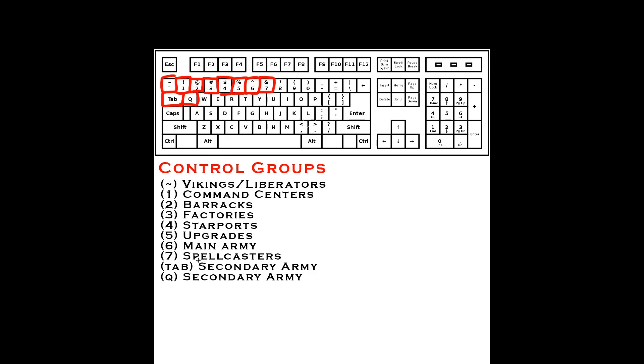Keys 6 and 7, tilde, tab, and Q are my army control groups, and 1 through 5 is production. If you're currently using F2 all-army, get rid of that — it's useless unless you're doing a parade push. Just click on the minimap if you really need it. If you're only using one army control group, start by adding a spellcaster key. Put your ghosts on a separate key, play with two keys for a while, then add a third, a fourth, etc. Don't do it all at once.